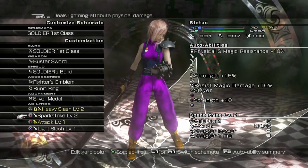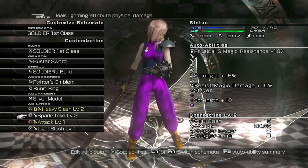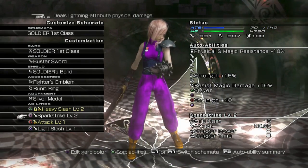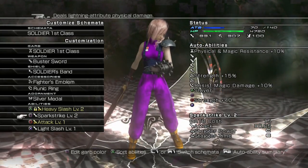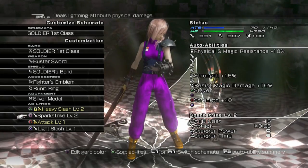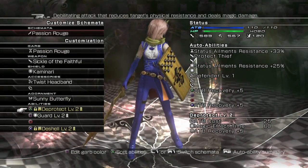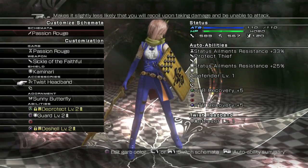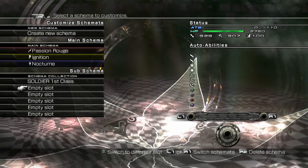Do we want to stay comfortable with having guard on square for every schemata? Are we going to put guard on this one? It's up to you. The pro strategy is to have one schemata that can guard and have that be the only one. No time like the present to learn. Okay — so we have Soldier First Class. Let's make Yuna.